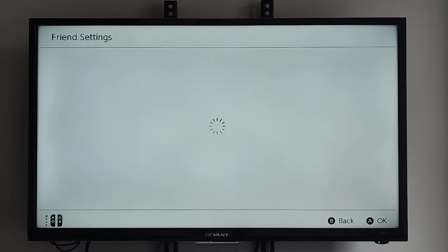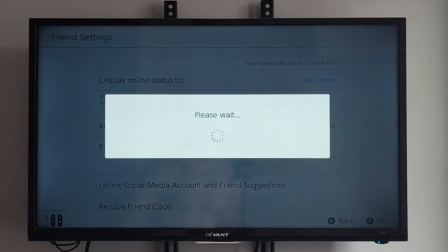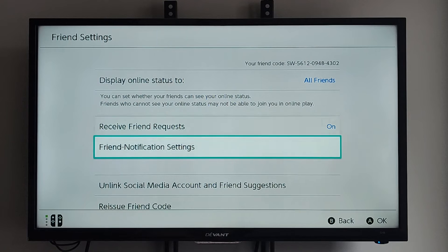Then under this screen, we can go to where it says receive friend requests. We can go to on, or we can go to off. So just select it and it will be turned off.